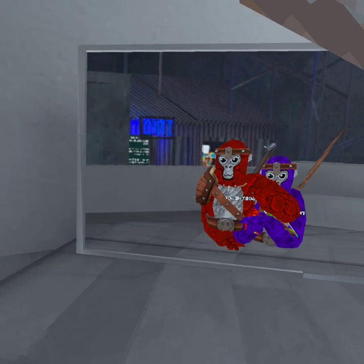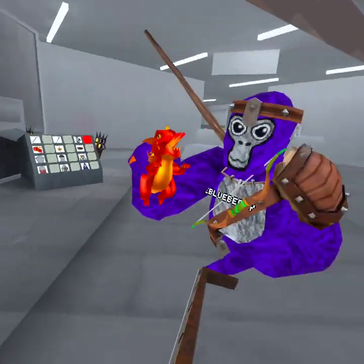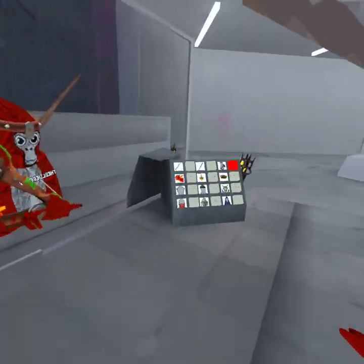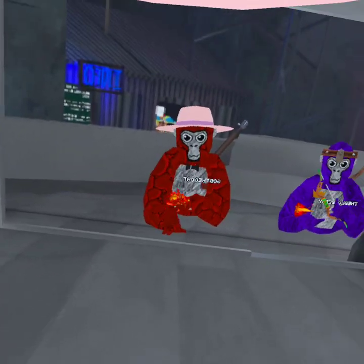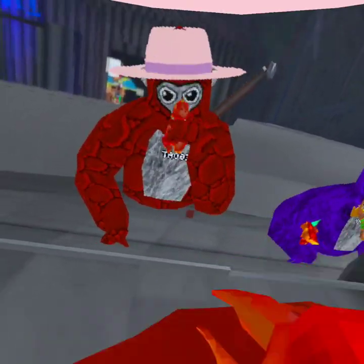Next we have this like warrior armor — pretty cool warrior armor. Then we have this dragon thing. And then we have this king crown badge. We also have the ring.